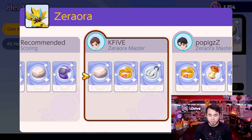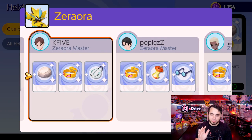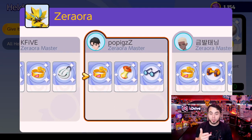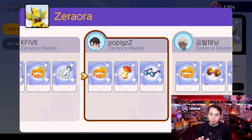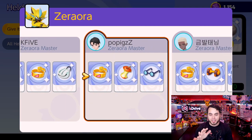Zeraora is a physical attacker, despite having special attacks like Volt Switch in the main series games — in this game it's a pure physical attacker. One player is running Shell Bell, which is probably not the best item. Float Stone and Muscle Band are solid choices. There's really no reason to run Wise Glasses on Zeraora. People are still learning the ropes, but this is an instance where some mistakes are being made.